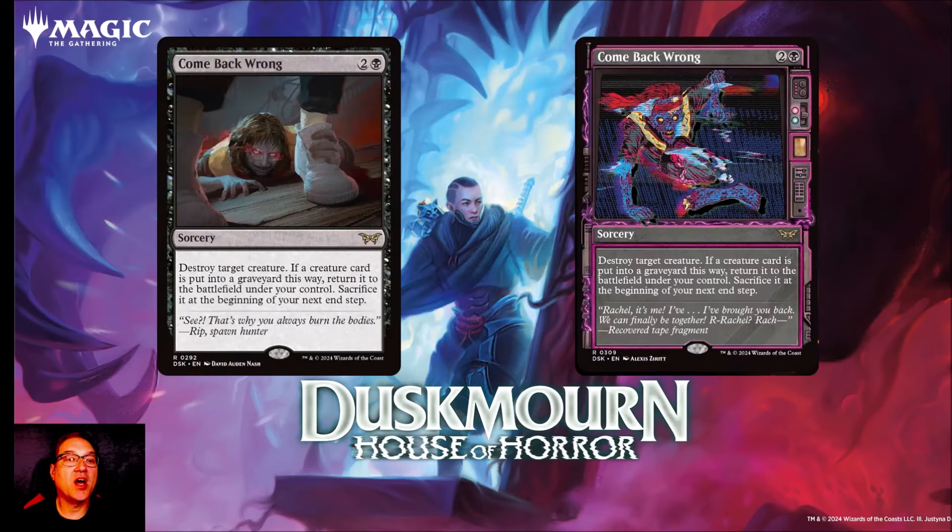Next we've got Come Back Wrong. For two and a black mana you get a sorcery: destroy target creature. If a creature card is put into a graveyard this way, return it to the battlefield under your control; sacrifice it at the beginning of your next end step. I can see this in any deck that wants to sacrifice creatures — you destroy a creature, it comes back on your side, then you sacrifice it for a benefit, or you're doing it on a creature with haste and you can attack with it.